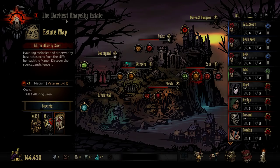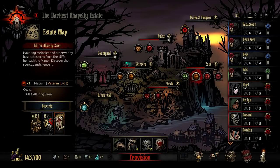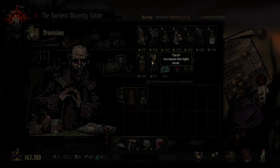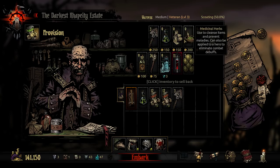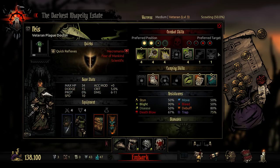I'll take two Holy Water, three Keys, three Bandages, and just shy of two stacks of Torches. Then I immediately realize I'm going to lose all of those resources as I go back to upgrading one more time — whoops. The game almost made me go to the Cove again. Let's count supplies and confirm we're covered, then let's go.